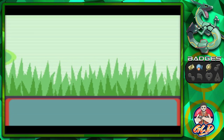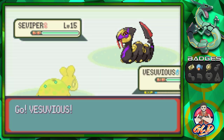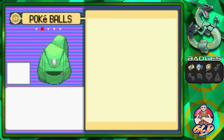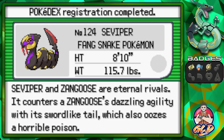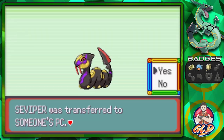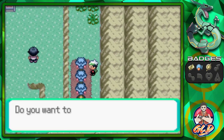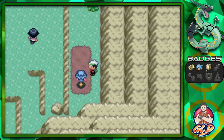The Pokemon you'll find in this area are pretty cool — like Seviper. I remember playing Pokemon Sapphire as a kid and always looked at Seviper as one of those Beedrill replacements. I put him on my team and it was a pretty good striker. Seviper and Zangoose are eternal rivals — it encounters Zangoose's dazzling agility with its sword-like tail which also oozes a horrible poison. We're also going to be finding a whole bunch of Pecha Berries — don't want to skip out on those.